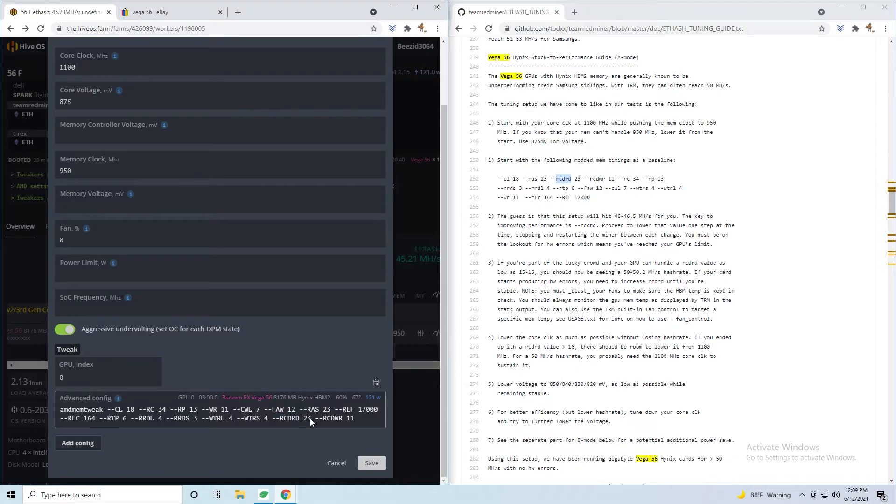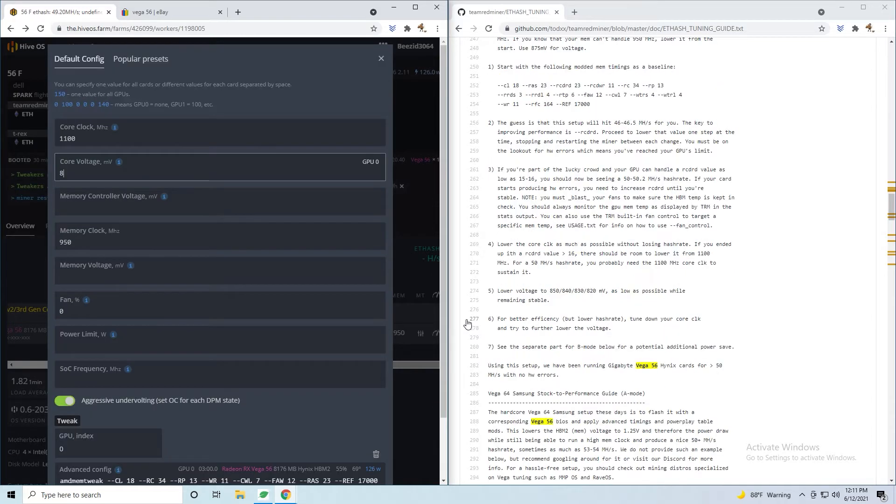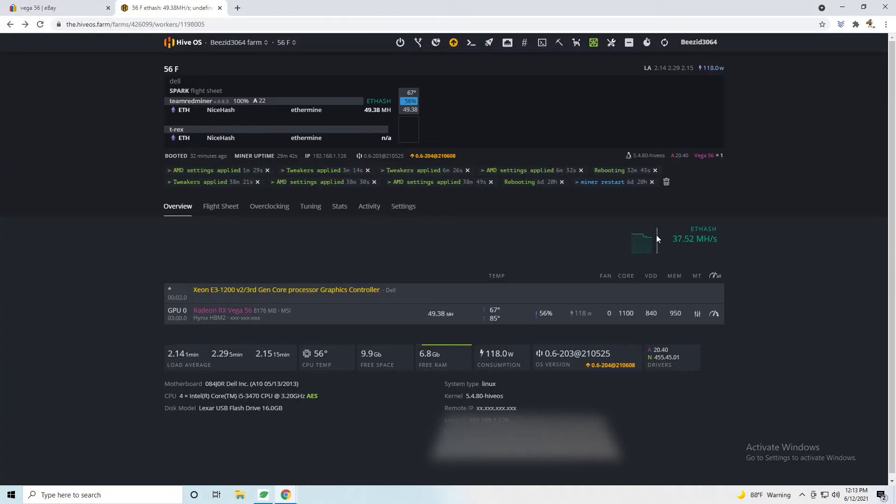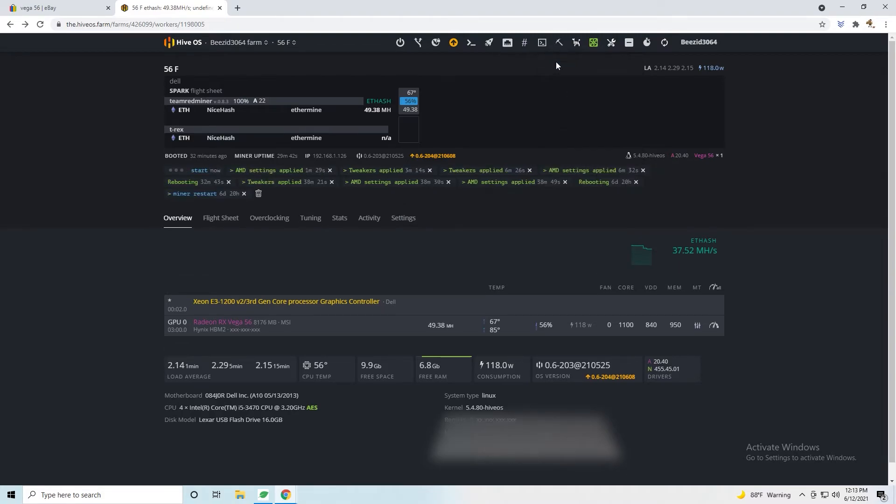Follow step 5 to determine the voltage — this card handles 840 millivolts. If you follow the entire guide, you should be getting close to 50 mega hashes. This guide also has instructions for Samsung memory cards.